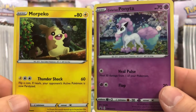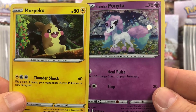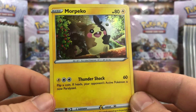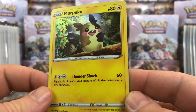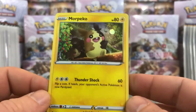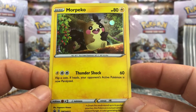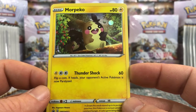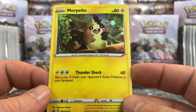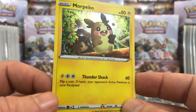So here are the two promo cards — we do get a Morpeko and a Galarian Ponita. Starting with Morpeko, this is SWSH012 for you promo collectors out there. It has 80 HP and its attack is Thundershock for 60 damage — 1 Lightning and 2 Colorless. Flip a coin; if heads your opponent's active Pokémon is now paralyzed. That's a cool looking card.